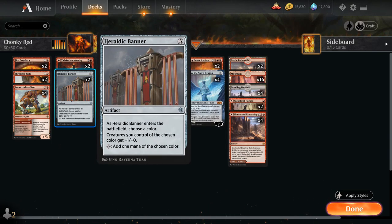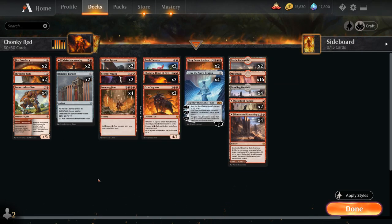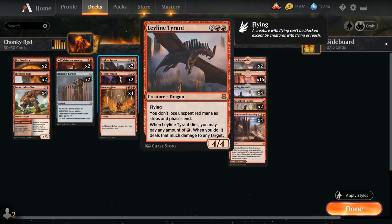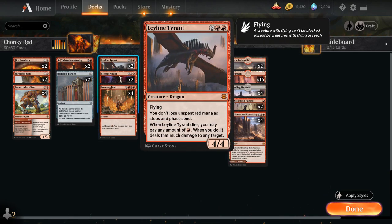Then 2 copies of Heraldic Banner. We don't have a ton of creatures to benefit from the +1/+0 bonus, but having the ramp is quite nice since there are plenty of 5-drops we wouldn't mind casting on turn 4, and it also helps us set up a turn for Ugin thanks to Ironcrag Feat. We've got 2 copies of Storm's Wrath as a sweeper, dealing 4 damage to each creature and each planeswalker. And 2 copies of Leyline Tyrant, also quite synergistic with Ironcrag Feat — if we cast Feat we'll have 7 mana, potentially play a Tyrant, and that third Tyrant will save 3 additional mana from the Ironcrag Feat to use on the following turn.